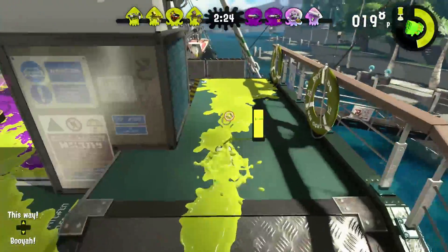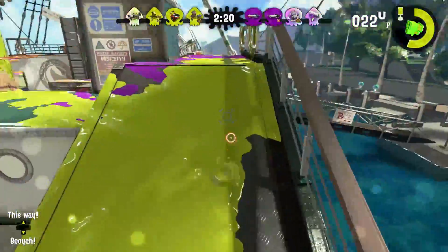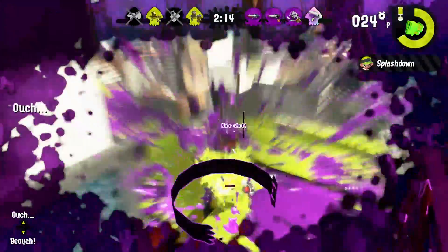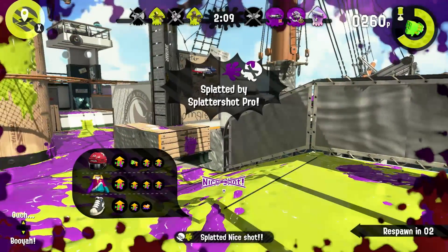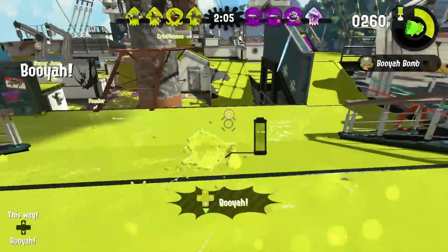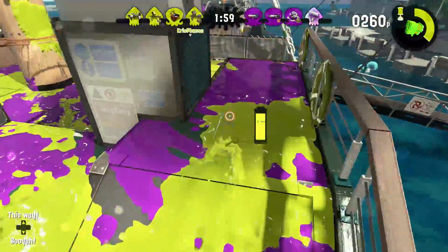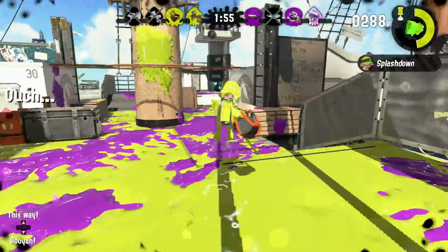This weapon is known for getting good ink down, as you can see. There's a Tri-Slosher variant that has three hitboxes. It's a little more popular because it goes faster and it hurts more. But we're using the normal Slosher, so I'm not going to talk about the Tri-Slosher. I don't like it. It's good when you use it, but it's not good when you're against it.